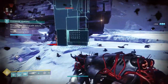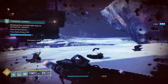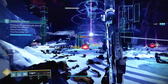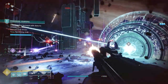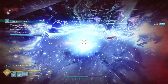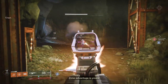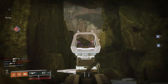Top picks for perk combos definitely go to Kill Clip and Feeding Frenzy, absolutely working off each other — giving you a reload speed increase after a kill and a damage increase after reloading. I'm also a big fan of Subsistence and Rampage, giving you ammo after kills and helping you keep the damage boost from Rampage as you kill waves of enemies without ever reloading. This gun, while being good in PvE, really shines in PvP too. It's an easy gun to use and can definitely get you some kills, even if auto rifles aren't the meta right now. The Chroma Rush is just a fun gun — it's fast, snappy, and does work.